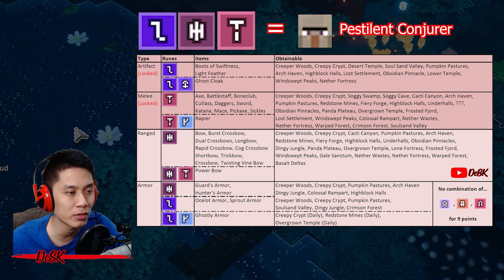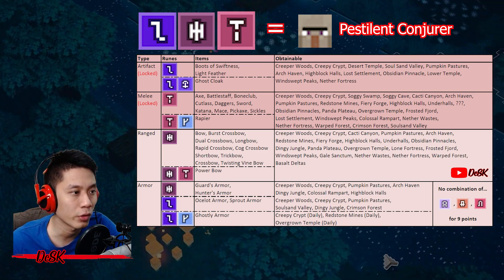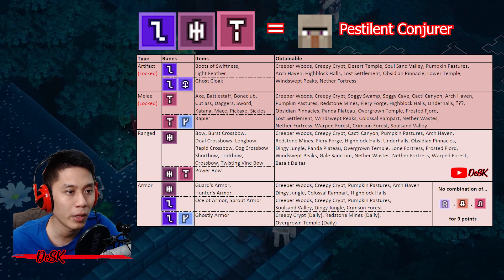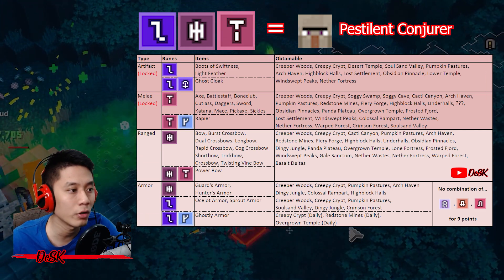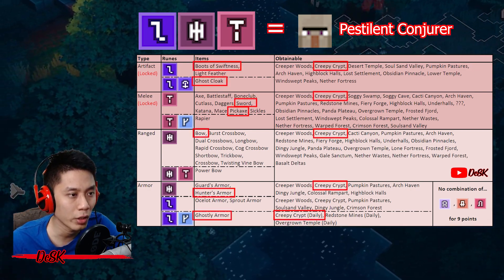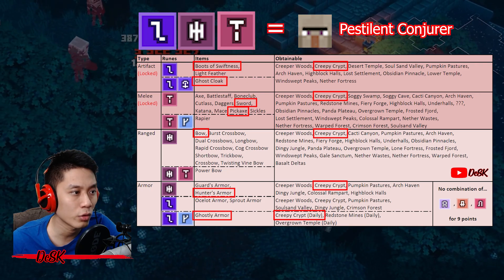You just need three items to summon the Ancient Pestilent Conjurer. It is super easy to farm, as the required rune is on many items and drops from many maps. But what is the best map to farm for all of this? It is Creepy Creep — it drops everything you need, including pickaxe and sword for the T rune.